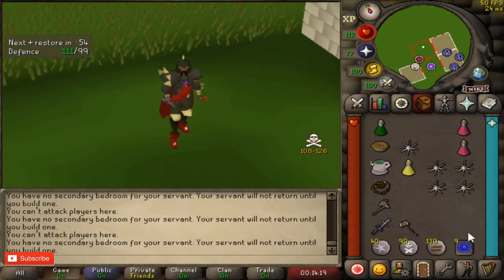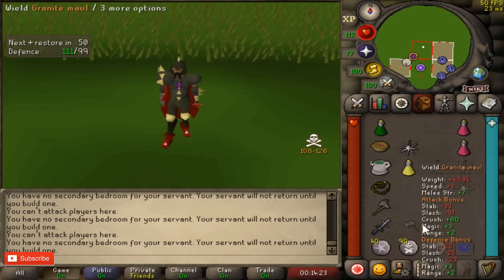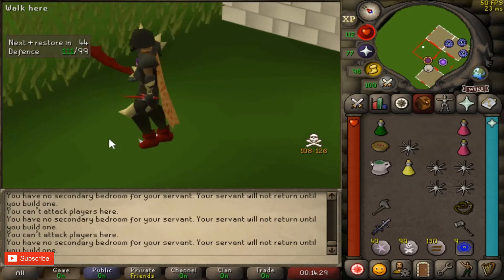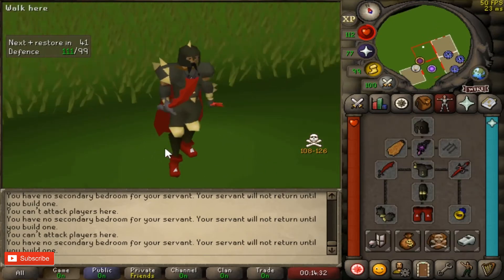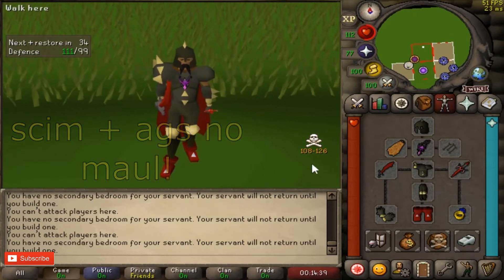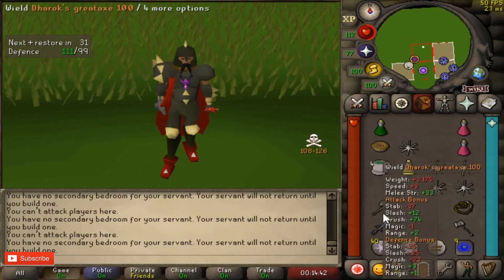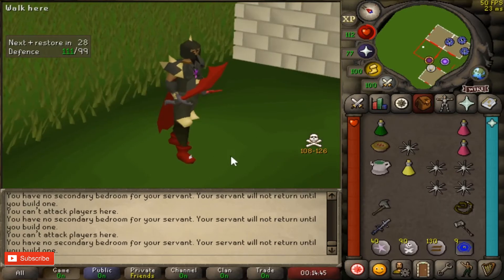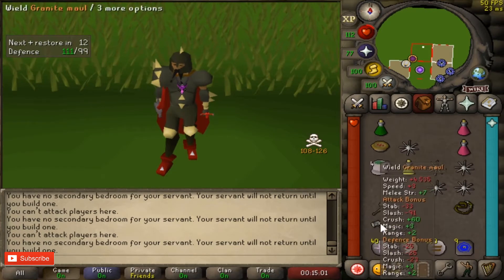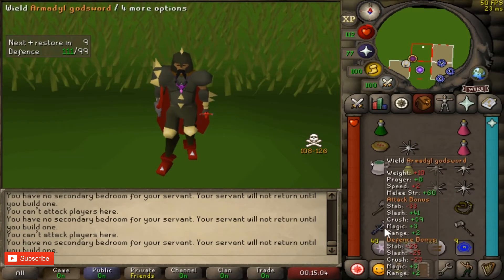I'll show you the basic setups people bring for DHing. The first setup you'll see a lot in PvP worlds is with a dragon scimitar, dragon defender, and the DH set. You bring the Dharok's great axe and the Armadyl godsword. This way, when you protect item, you drop the entire Dharok's set with the axe but keep your AGS. Bringing a gmaul is optional, but I recommend just bringing the axe with the AGS.